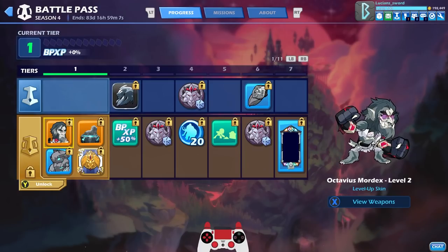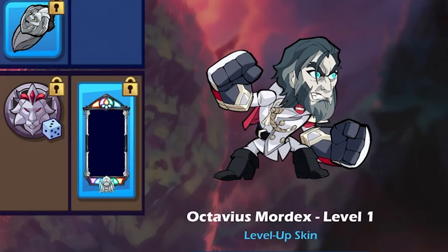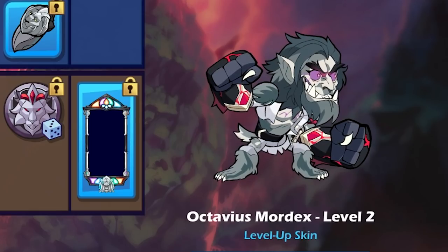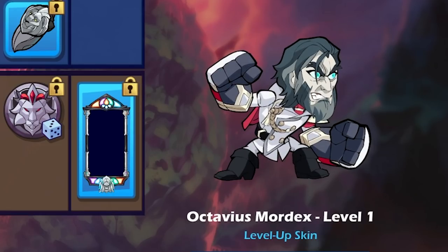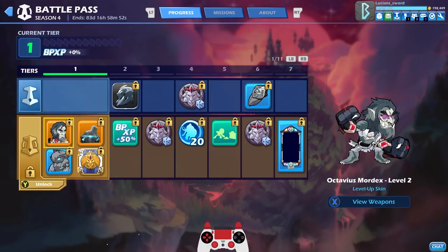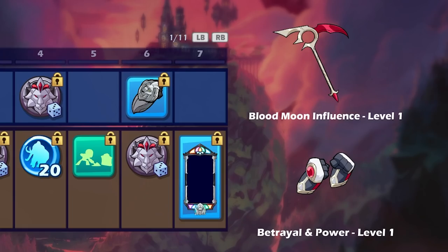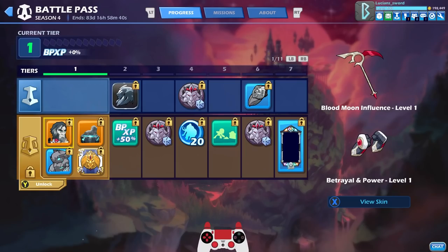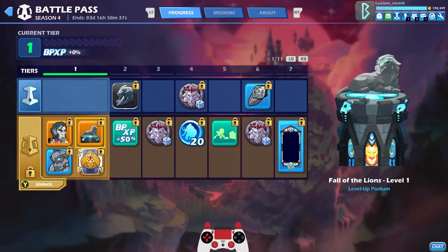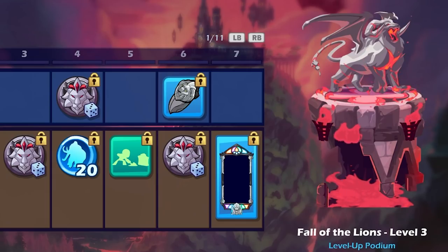You get the level one Octavius Mordex which levels up all the way to three different skins — the base human Mordex, the halfway human halfway werewolf, and the supercharged werewolf Mordex. You do have to level up this skin by completing challenges. The scythe and gauntlets look really good, and the level three versions are animated. You also get a podium, the Fall of the Lions, which also levels up through level one, two, and three.